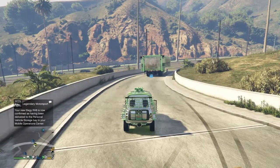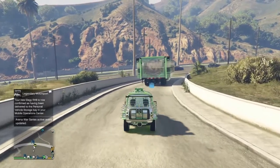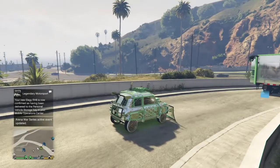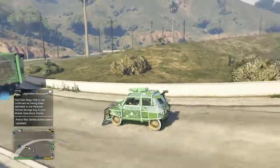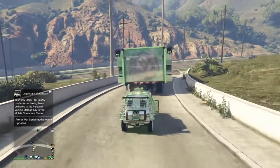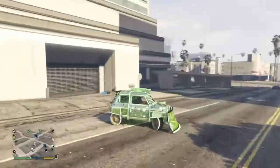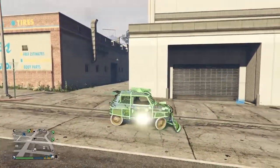You'll get a confirmation and it can take up to about a minute, so that's going to be the longest part of this glitch — the rest is really fast and easy. Once you know the Elegy RH8 is back there, pull up and hit right on the d-pad. It's gonna say your personal vehicle storage is full and that by adding this vehicle your other one will be transferred to the other garage. Hit OK and it'll spawn you back at your office.